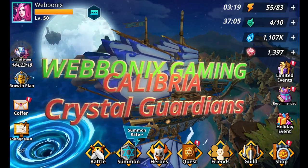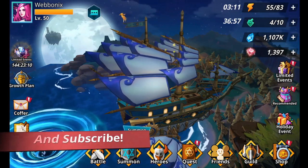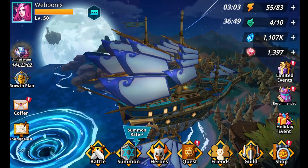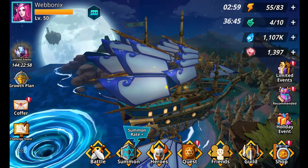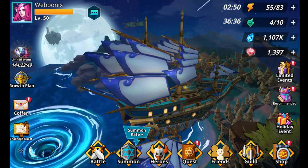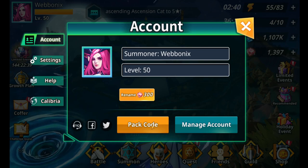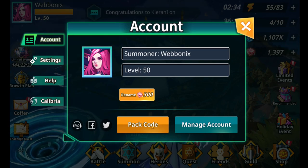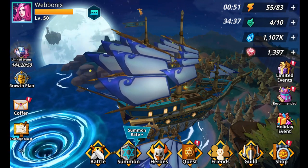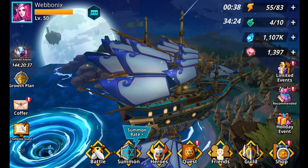Hi guys, my name is Chris with Werbonics Gaming and this is Colibrio Crystal Guardians. In this video we're going to be talking about the latest updates - patch 2.1.0. We'll run through all the added features and fixes implemented into the game, and also the Happy Easter mini event where they spread a code out across social media for free gifts. I'll post the code towards the end of this video with a warning beforehand.